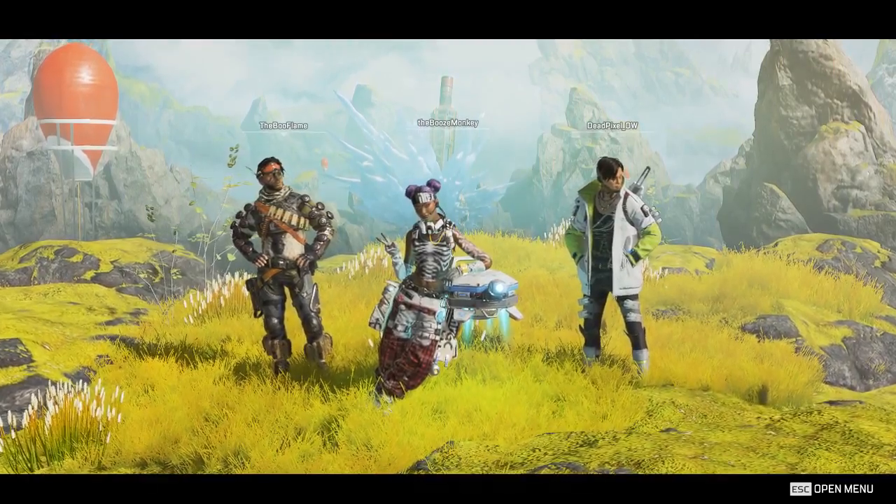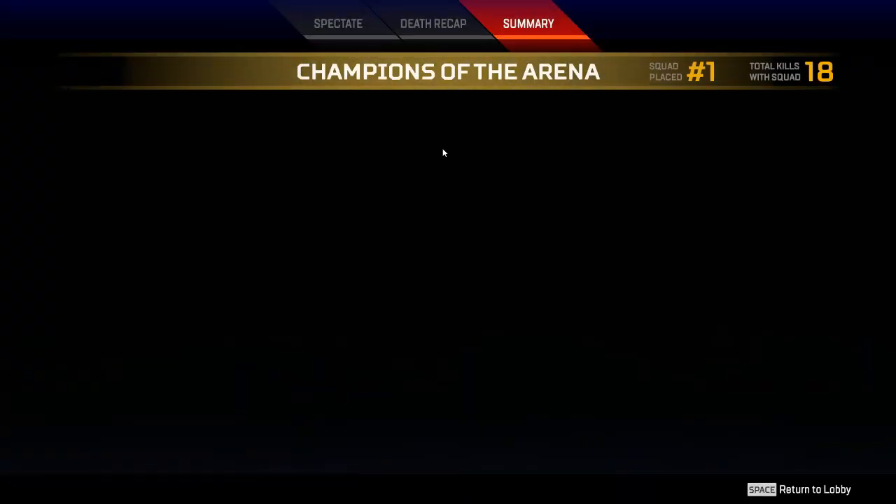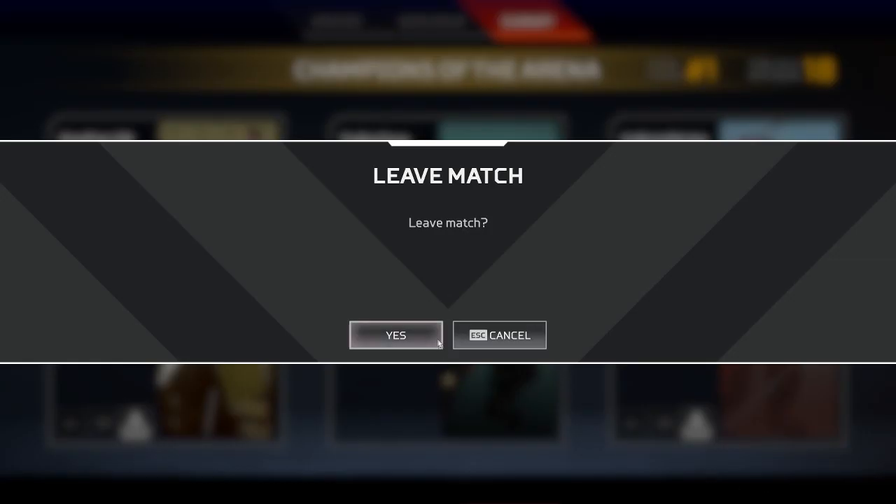Who are the Apex champions? And build trigger is actually crazy good. I mean, if you take your time, you're not being rushed. The thing is, it's really easy to take your time with it though. Obviously if you're in a close range fight, it sucks, it's not good. But if you're in a long range fight — you're on the flatline though. Yeah, I don't like it on the flatline.